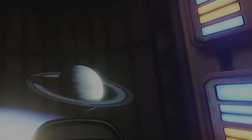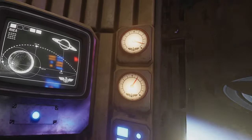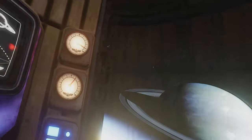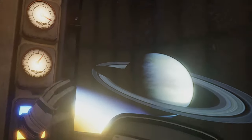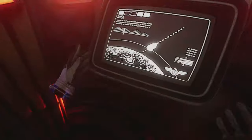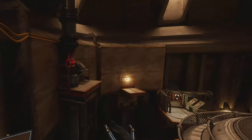Red Matter is a puzzle VR space adventure game set during an alternative sci-fi Cold War timeline. You are Agent Epsilon, an astronaut of the Atlantic Union, dispatched on a mission to recover secret documents from an enemy abandoned base on Rhea, Saturn's moon. These documents relate to a shady, weird experiment that your enemies were running. You spend most of your time exploring and progressing through this complex abandoned base.